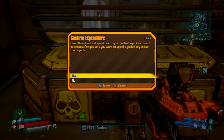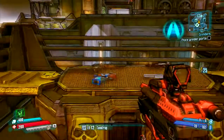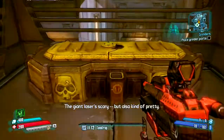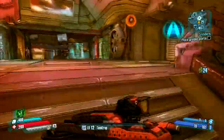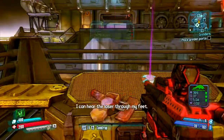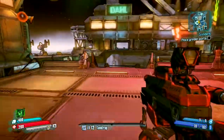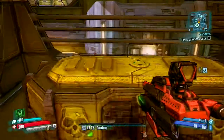You go down here to the loot box and you activate the box using your key. It will drop purple weapons, just like in Borderlands 2, and you can keep doing this as many times as you possibly can with the amount of keys you have. It's unfortunate that it doesn't have the chance to drop legendaries, but it's kind of good because you'll probably get a lot of blues and stuff, but it's good to get purples.